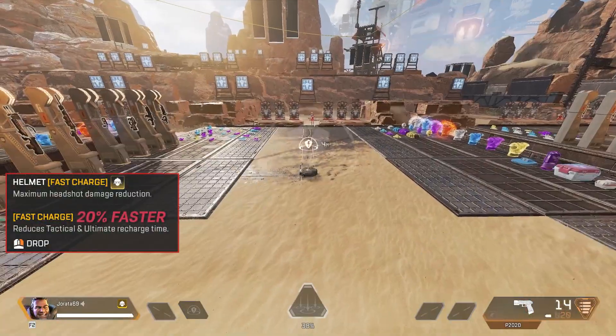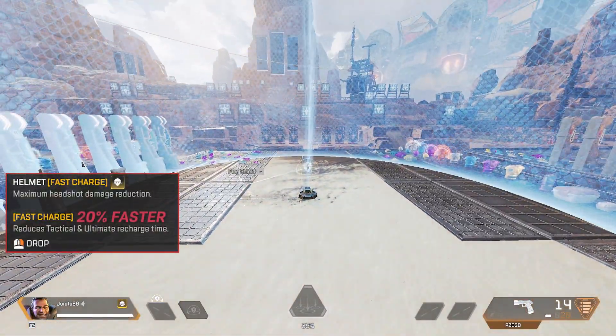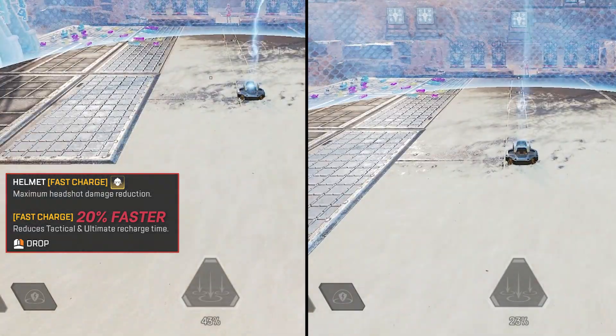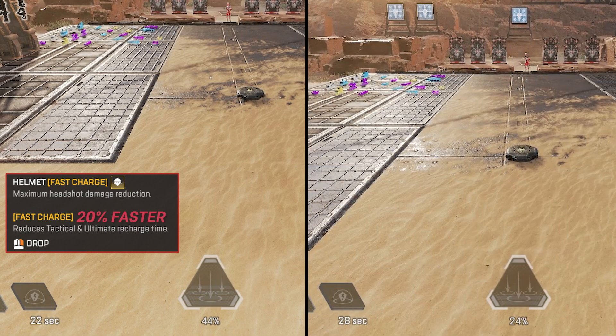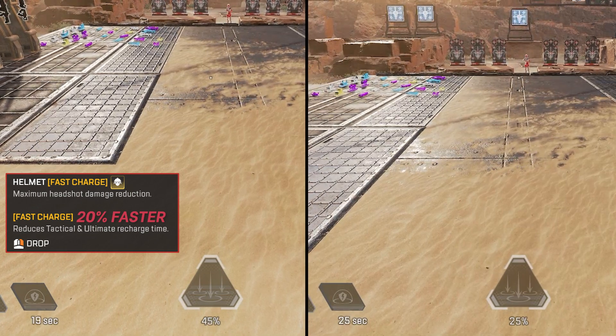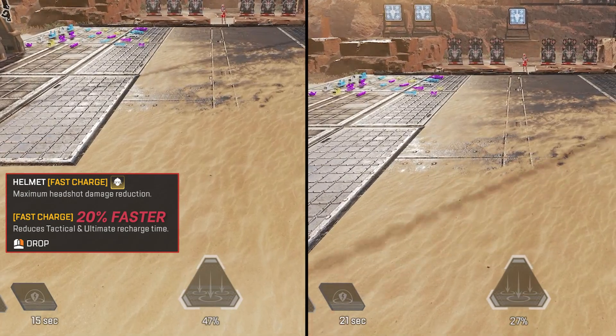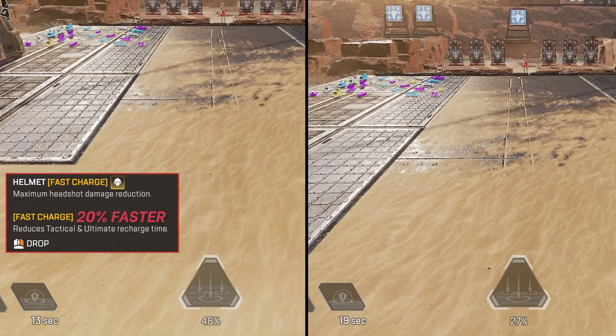First off let's talk about the gold helmet. This offers the same level of protection a purple helmet does — there's no difference between them when it comes to that. But what the gold helmet offers is faster charging on your abilities, so your legend's tactical and ultimate charge at a faster rate. These are more useful on characters that spam their abilities or ones that have high cooldowns like Bloodhound and Gibraltar.